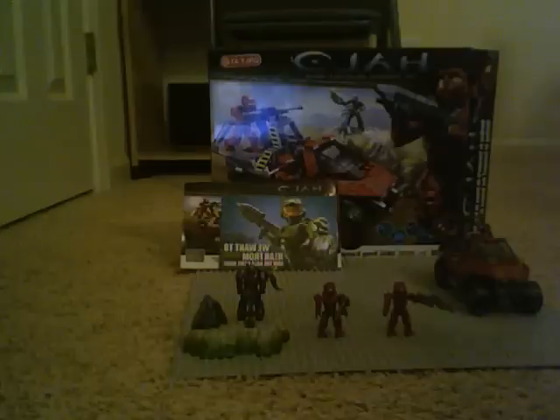The three minifigures are Red Spartans, as I said. Right here is the Brute, and the Brute has a Covenant machine gun station. I don't know what to call it, but I'm gonna call it a machine gun. It has some rocky detail here, like a rock, and you can have an Elite taking cover here, sitting down and shooting out of the side, which is actually quite nice.